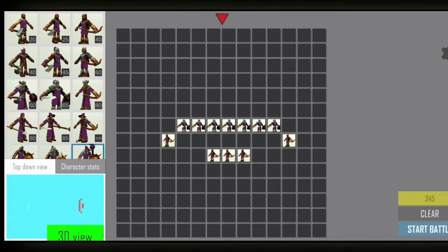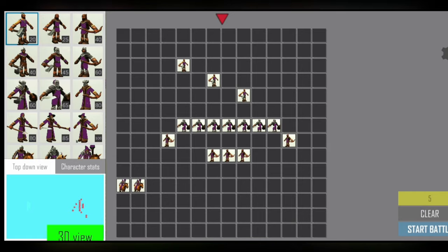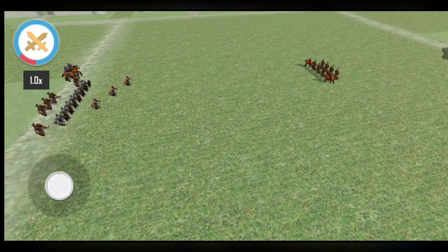We need some cavalry to flank. We've got 65 gold left. Let's get some scrap units just to pad it out. And let's start the battle. Here we go — oh wow, they've got many fewer men than me.